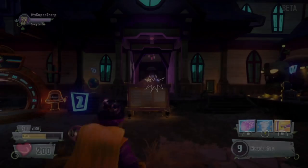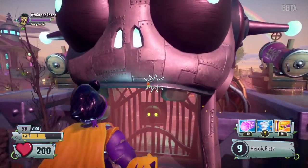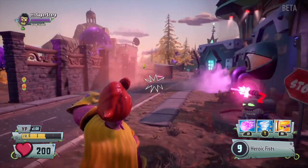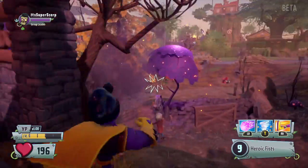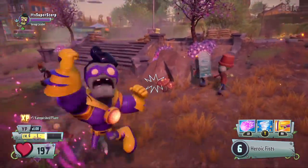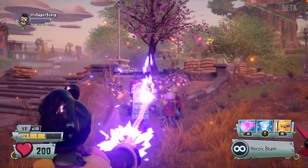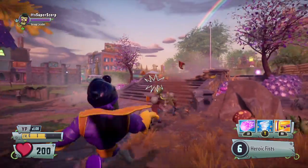Let me show you the Super Brainz abilities. Super Brainz is a new melee class in Garden Warfare 2. He can punch, but also if you're up close he can shoot out lasers.